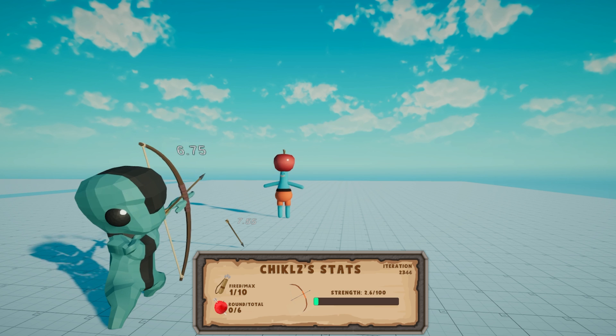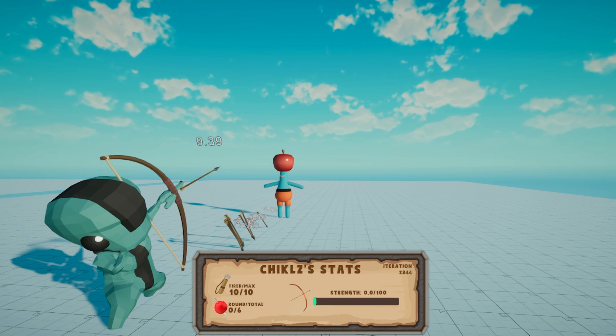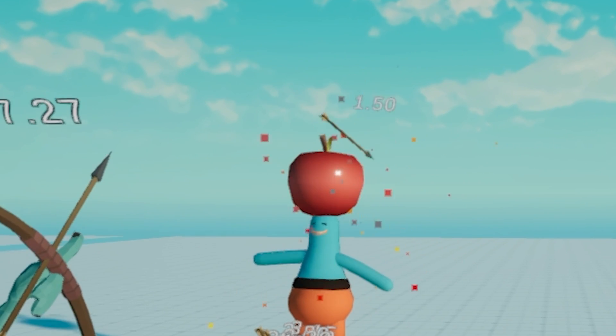Initially, Chicles was kinda lost, randomly shooting arrows, but soon after, the arrows started getting closer and closer to the target, and two iterations later, the first bullseye was hit.